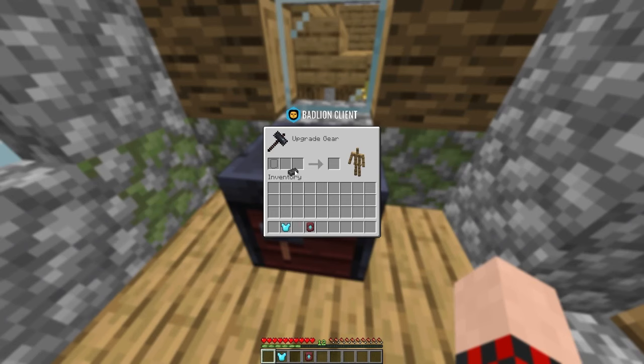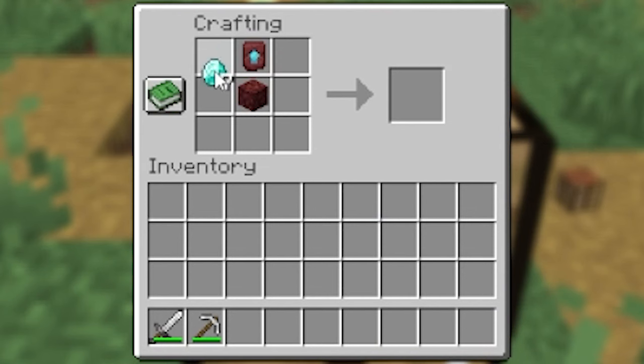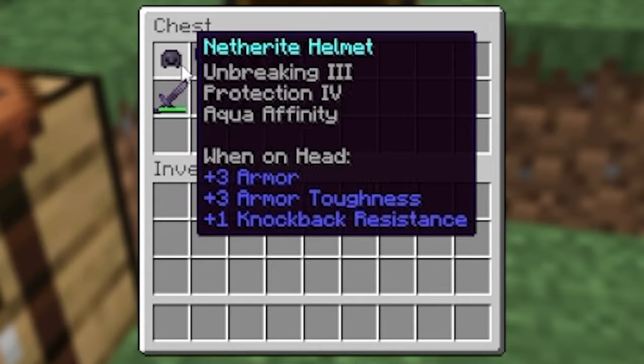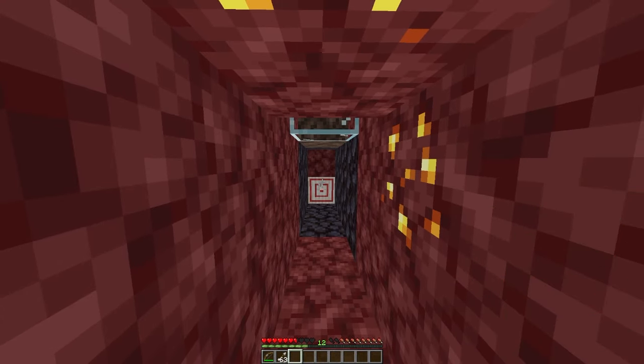With the ingot, use a smithing table to combine it with a piece of diamond armor or tools along with a smithing template. However, the smithing template can only be crafted if you find one first in the nether and then duplicate it with seven extra diamonds per piece, meaning to get a full set of netherite gear you need 40 ancient debris and 63 diamonds.